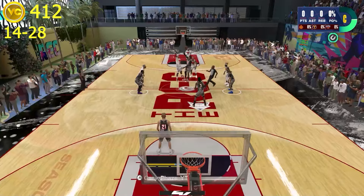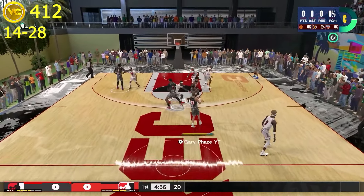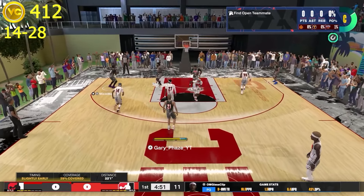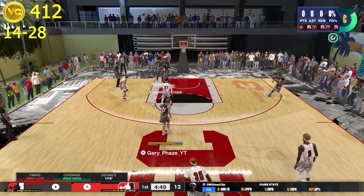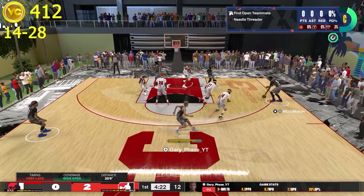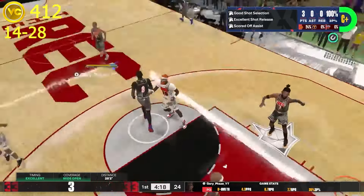He has 92 ball handle and a few other solid stats in the 90s. For the tip-off, we actually win it, which is pretty cool. I get it and notice my shooting guard's guy is not guarding him, so I go ahead and pass to him — he misses. It's the first shot of the game. We get the rebound, another teammate tries a mid-range jumper, misses, but nothing comes of it. Two-zero. I'm chilling at the top of the key, my guy goes over to help at the wing, and I'm able to drain the wide-open three.